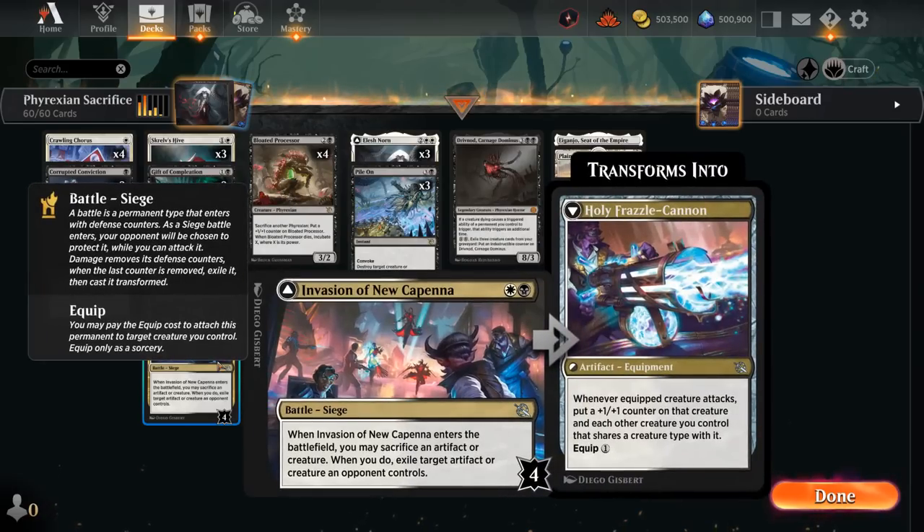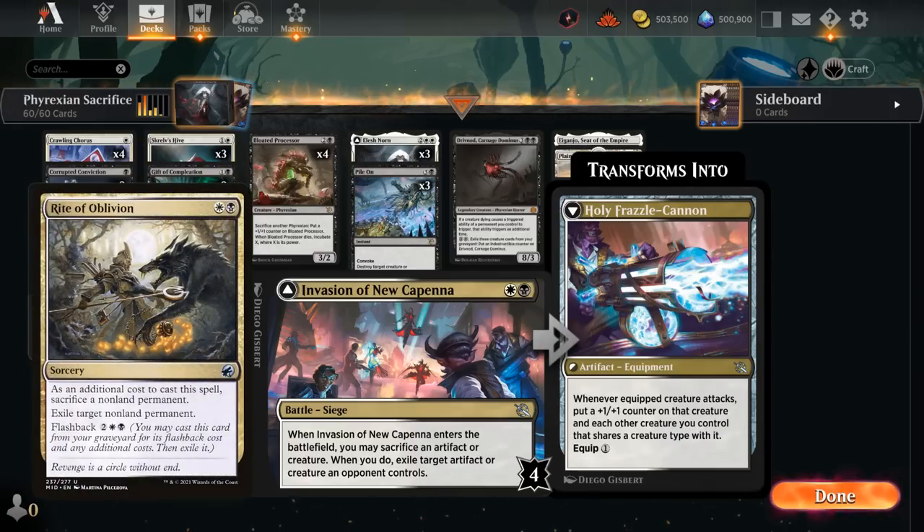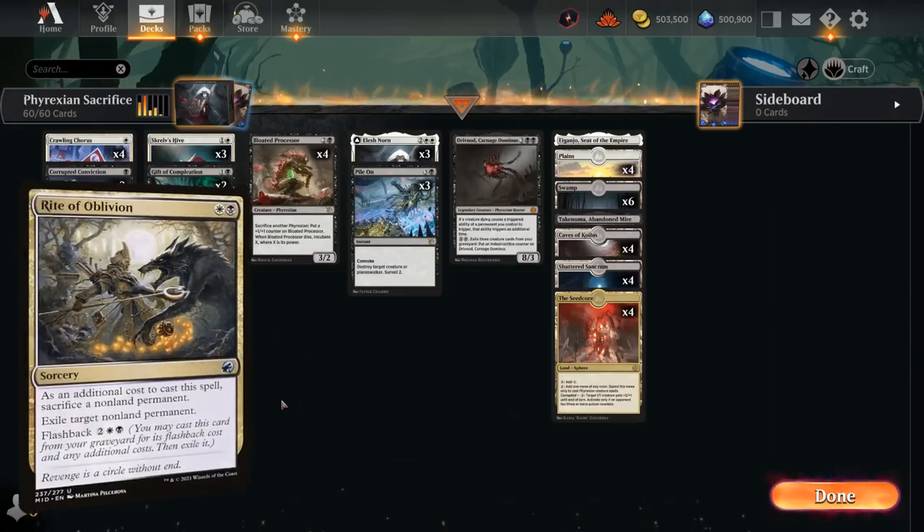We also have two removal spells with Invasion of New Capenna. As an additional cost we sacrifice an artifact or creature, then exile a target artifact or creature an opponent controls. This is one of the new battle cards with 4 defense counters, and dealing 4 damage to it transforms it into the Holy Frazzle-Cannon — an equipment that equips for 1 mana. Whenever the equipped creature attacks, put a +1/+1 counter on that creature and each other creature we control that shares a creature type with it.